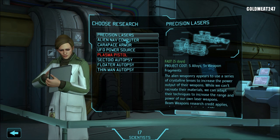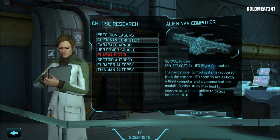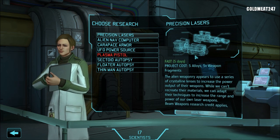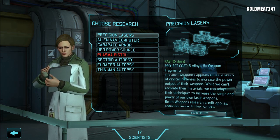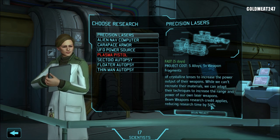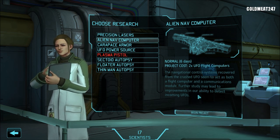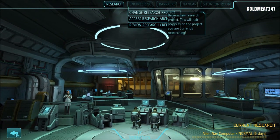What do I want to do? The nav computer. Precision laser — it's good because we can get better lasers. Sniper rifles also — this is kind of nice. Beam weapon research credit applies, reducing research time by 50% on other beam weapons, but we don't have others. So we will be doing the nav computer. Why? Because this will help us detect the aliens, and I think that's the best project we can start right now.